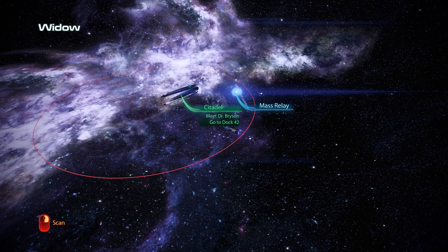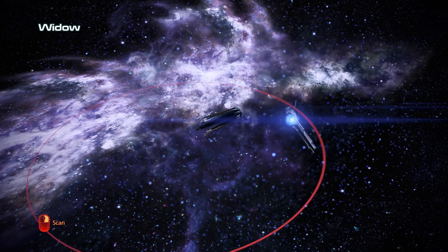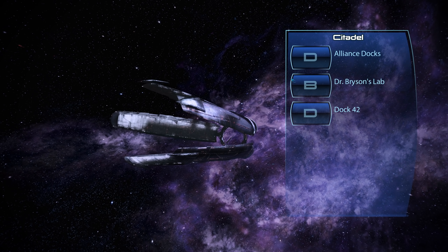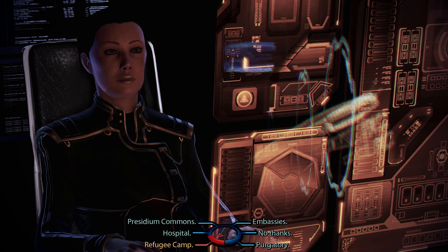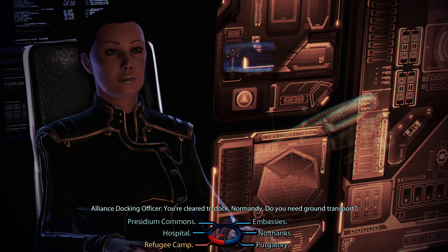We also still have the option to start two DLC missions here, but we want to hold off on those for just a little while longer. For the time being, the Alliance docks are our destination. This time we take advantage of the ground transport service and start things off right in the refugee camps.